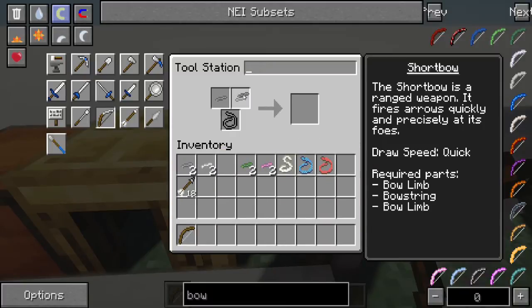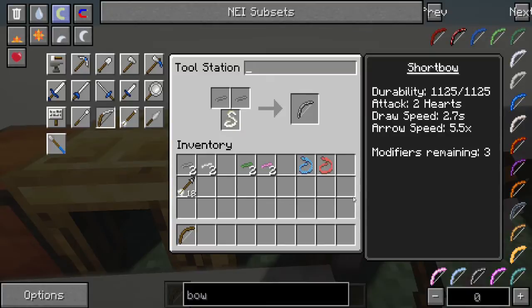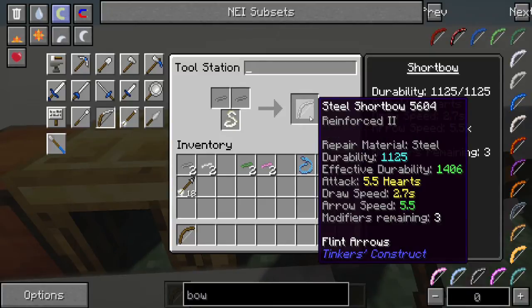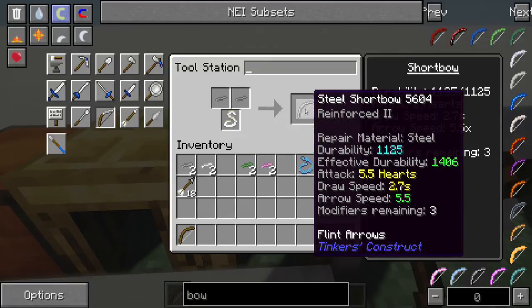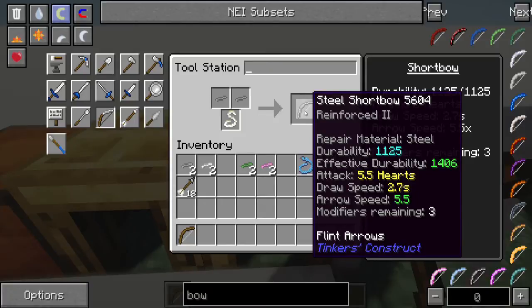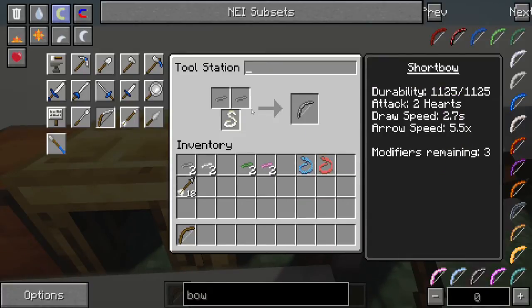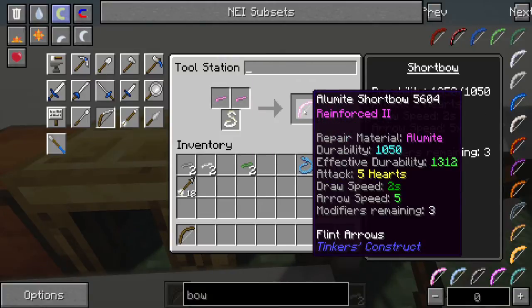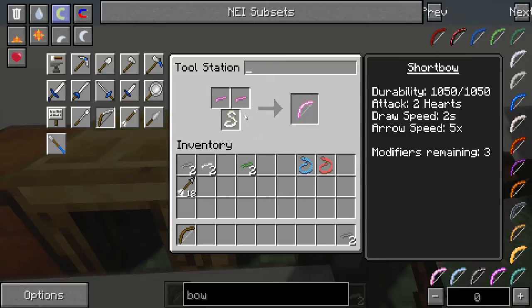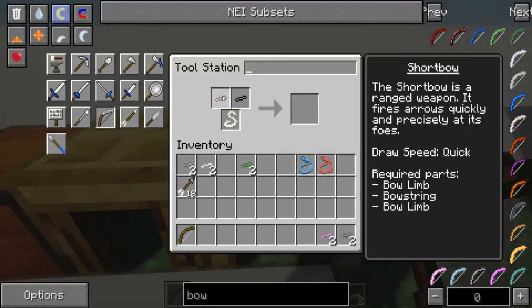We saw before that steel limbs led to a nice 5.5 arrow attack speed — that's actually the highest damage I have seen you can get on this thing, and considering it's in vanilla Tinker's Construct, that's really nice. Without steel though, a lumite will pretty much be your next highest at 5 hearts, which is really, really good. You'll notice it takes two bow limbs and some bow string, so let's cover how to make these.